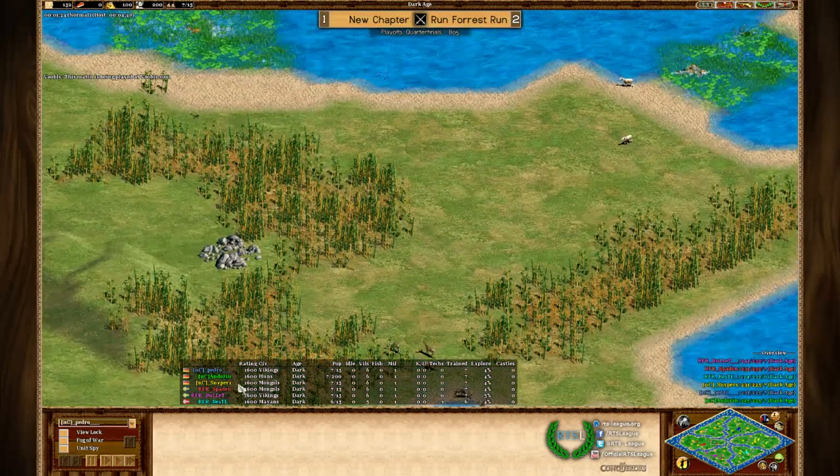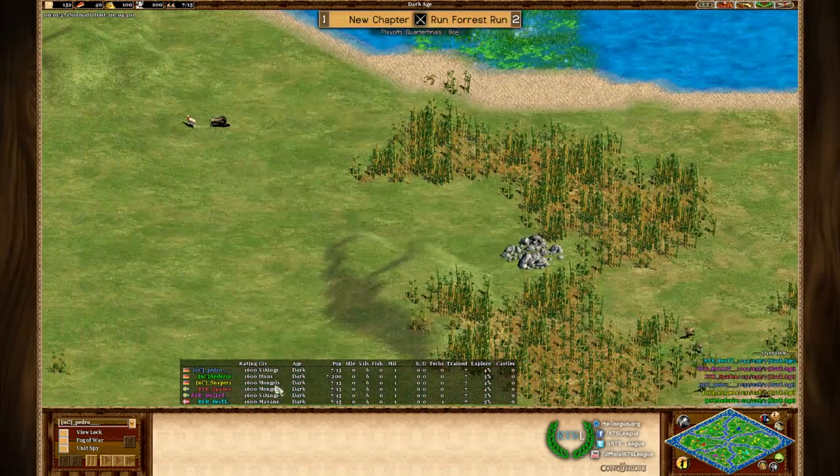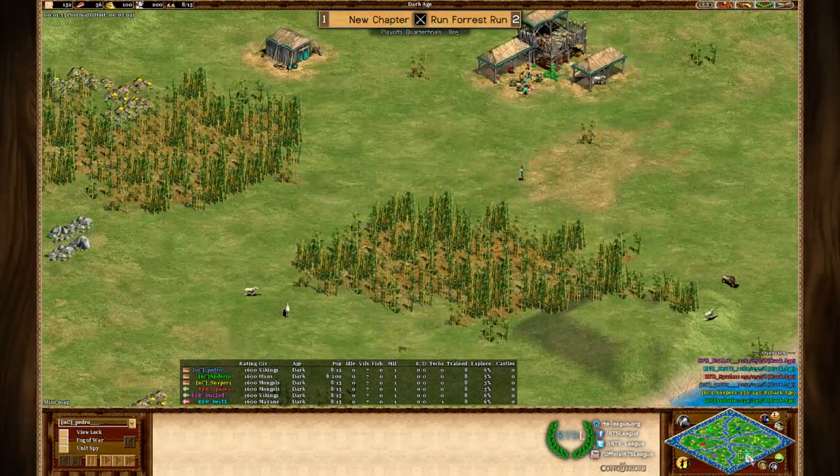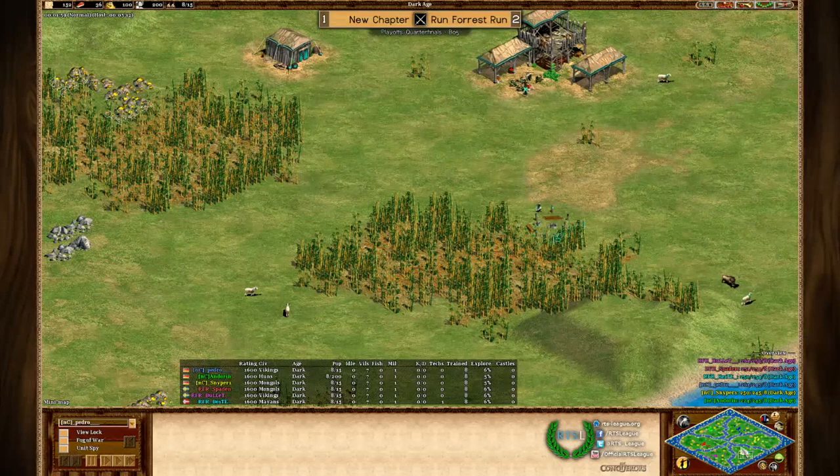Looking at the civilizations, we have NC Pedro as Viking, Andorin is Han, Sniper is Mongol. Against them we have almost a proper mirror — just a switch between Huns and Mayans. We have Spaden as Mongol, Bullet as Viking, and Beta is Mayan. So that's quite interesting — let's have a look around at how the players will approach this map.